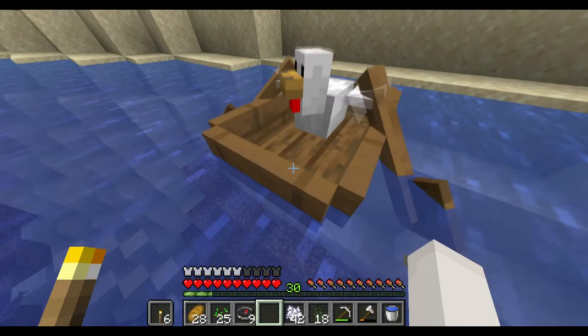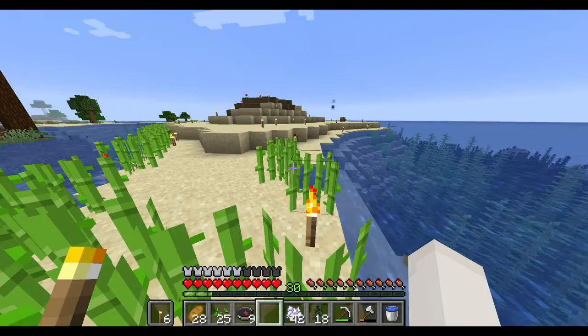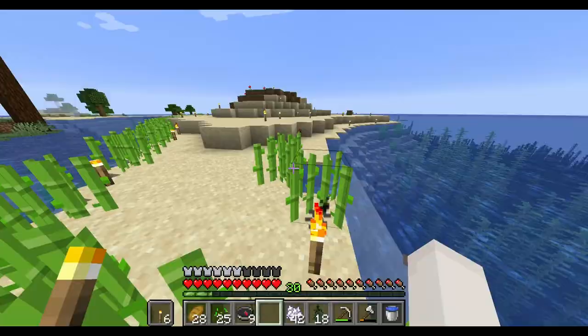Over here we were fishing, and in the meantime we were able to grow a lot of sugar cane between episodes. I lit up the place because I was getting quite tired of mobs attacking me when I was fishing at night, so that's why those torches are there. I'll go ahead and gather the sugar cane, make the maps, and then we can start the adventure.